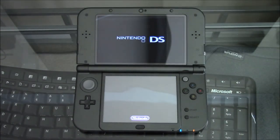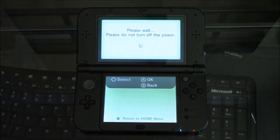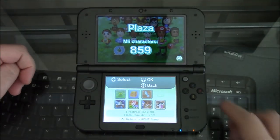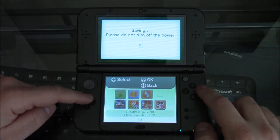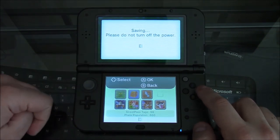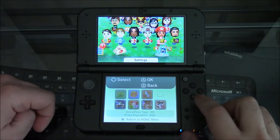Open it back up and wait for it to load. Just to let you know, even though this is the New 3DS XL, this will work with any version of the 3DS because it's not the system — it's the software itself. So let's go back into the settings and activate Street Pass, and you mainly need to activate Spot Pass. Once you get that activated...